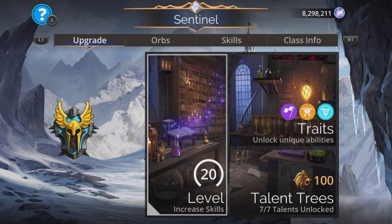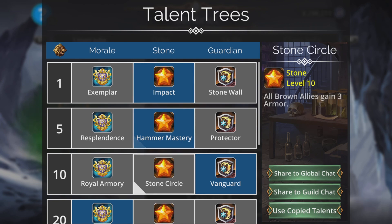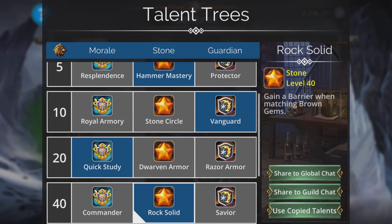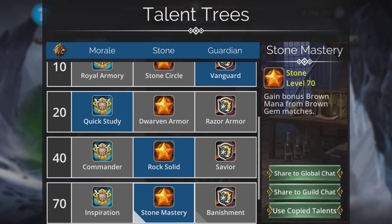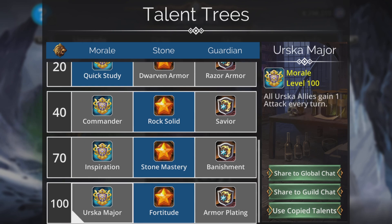I'm using the Sentinel class for this — really good class. 25% chance to give a barrier to a random ally at the start of my turn. Vanguard is really good. Quick Study if you want more XP. Razor Armor — I don't really want that because it adds 20% of armor to skull damage, and hopefully you won't be in a position where you're dealing skull damage because that means most of your team is wiped out. Rock Solid is super useful — you get a barrier when matching brown. Stone Mastery is good. Maybe Banishment later on if Enchant is coming into play. Fortitude is always cool, and Earthscan Maid's not bad either.